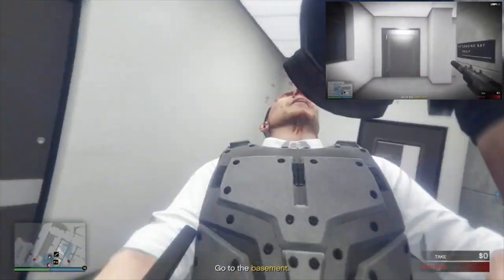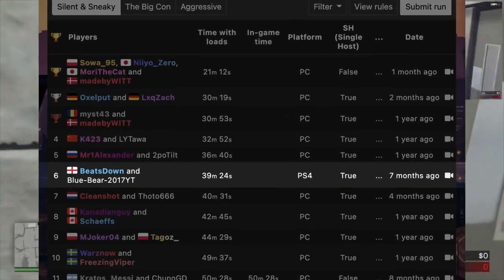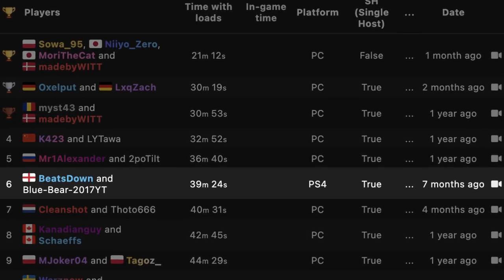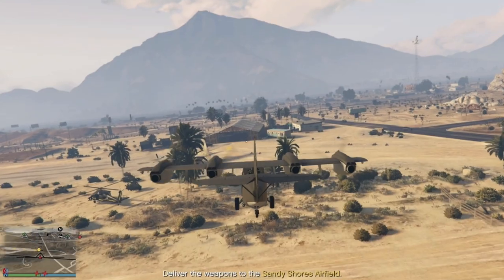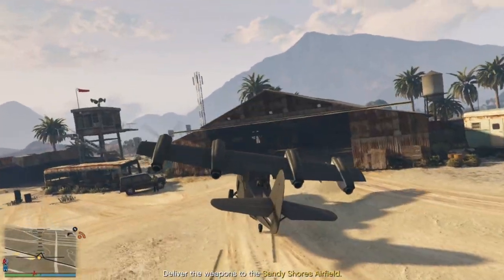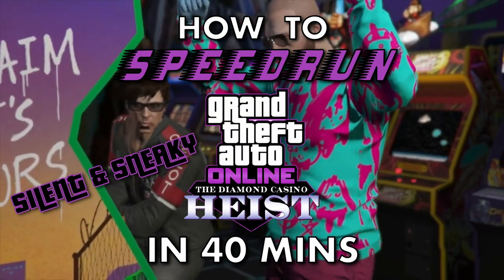Back in April 2021, myself and Blue Bear became the world's fastest speedrunners for the Diamond Casino Heist Silent and Sneaky approach on console, with a time of 39 minutes and 24 seconds. In this video, I'm going to show you exactly how we did it and how you can speedrun it too. This will primarily be a two-player guide, but the strats will work even better with more players. This is how you speedrun the Silent and Sneaky Diamond Casino Heist in under 40 minutes.